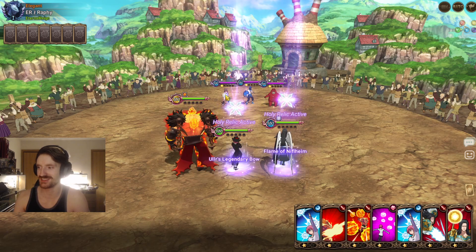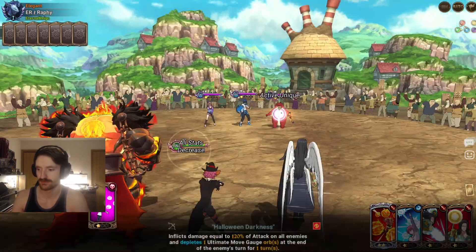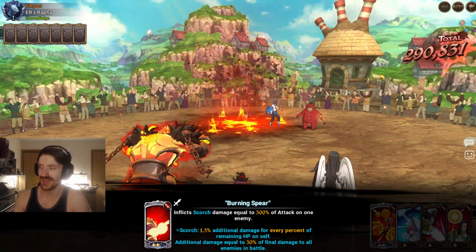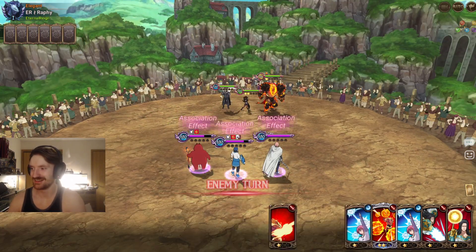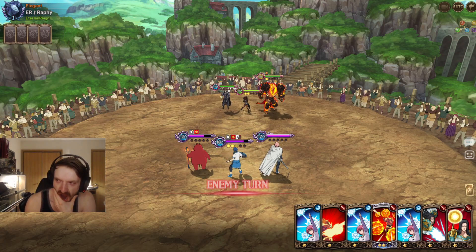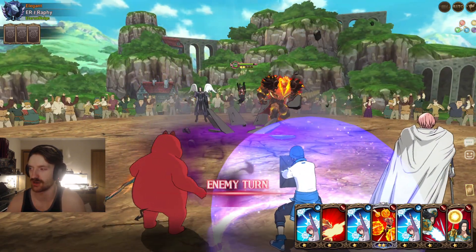I'll do one more match then downgrade myself a little so I don't go into Challenger — in Champ 1 there's like a 10% chance of facing a real player. Alright, what is this team? Do they have evasion food? It feels like a real player. No evasion food, they're very tanky — but not tanky enough. I'm using Ludo and it lowers his defense by 40%, so he's gonna have basically no defense without Raphtali.